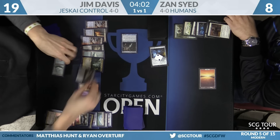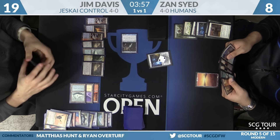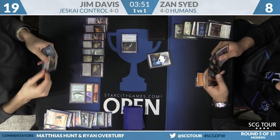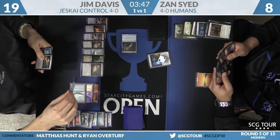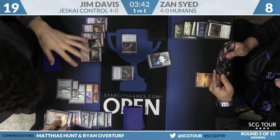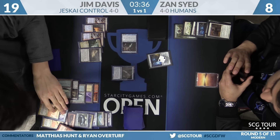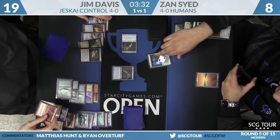Jim leaves up Cryptic Command and passes. It's Path, Snapcaster, Cryptic in hand — a lot of good stuff. Zan says go, leaves up Aether Vial. Snapcaster Mage again from Jim — probably just a Bolt, and he can activate Azcanta maybe. Snapcaster Electrolyze — a lot of things to like. It's all good. Snap-Bolt is what he's leaning toward.